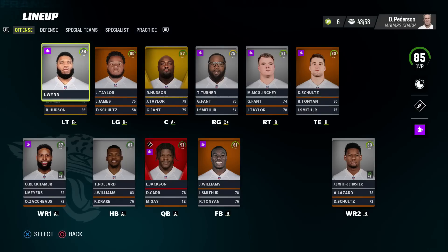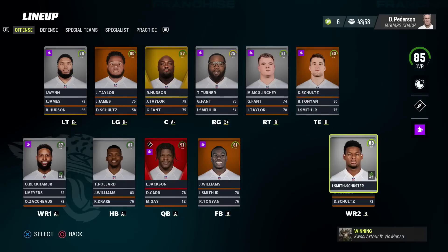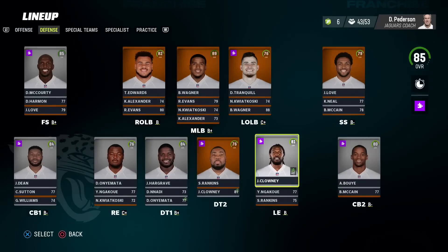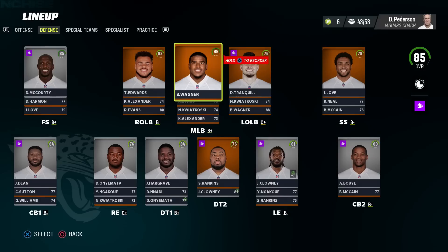Three guys at 80-plus overall on the O-line. Could be a fourth by end of season with Isaiah Wynn. The offense is rated 87 overall. Defense has no abilities, but look at that scheme — this 4-3 could not be more perfect. Secondary has veteran presence in Devin McCourty.